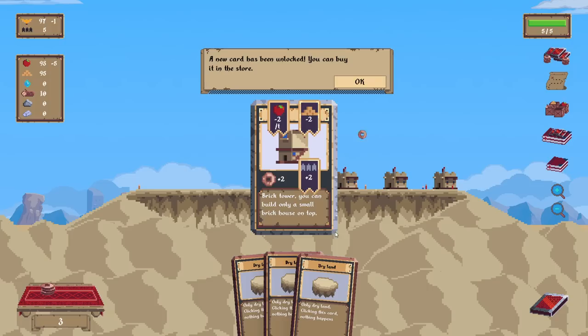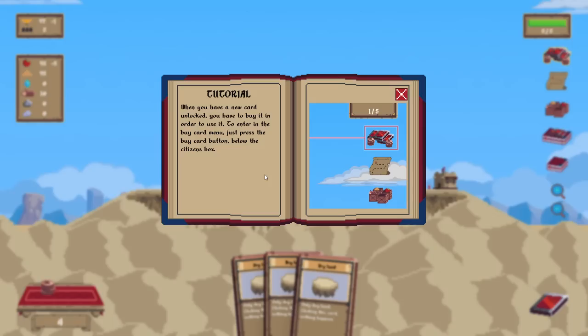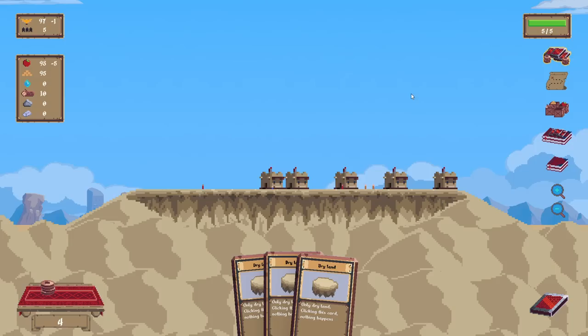New card has been unlocked — you can buy it in the store. That's the one you can build on top of — you can only build a small brick house on top. When you have a new card unlocked, you have to buy it. To enter the buy card menu, press the buy card button below the citizen box.